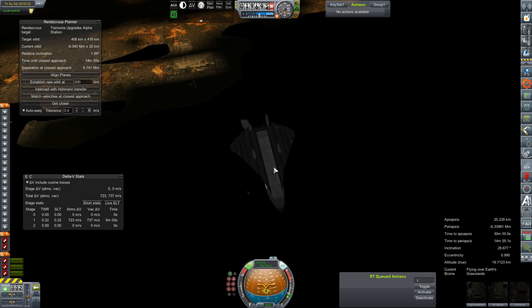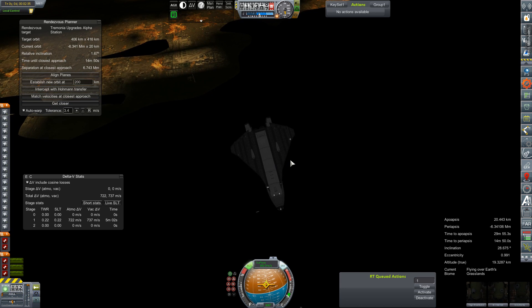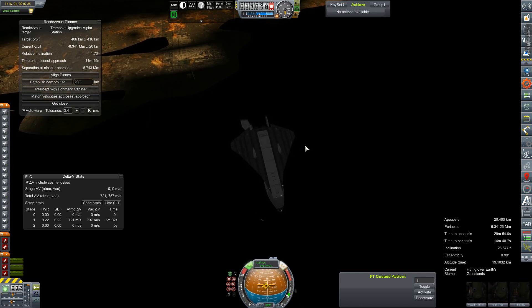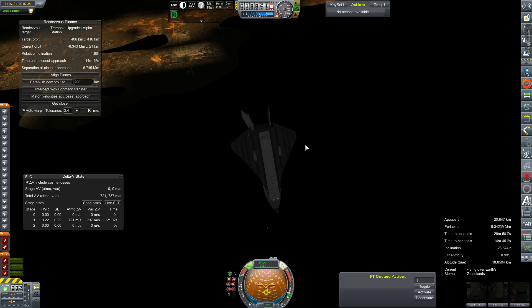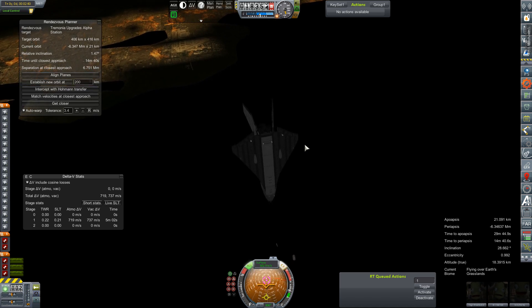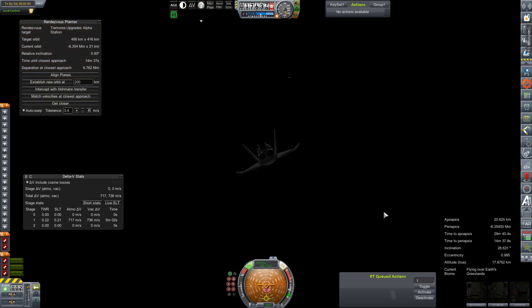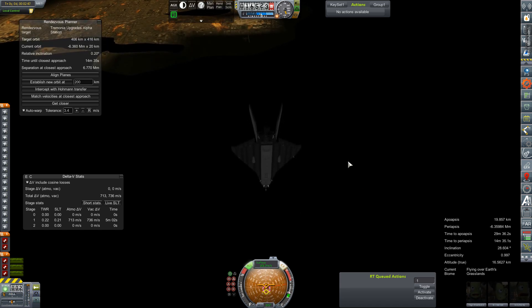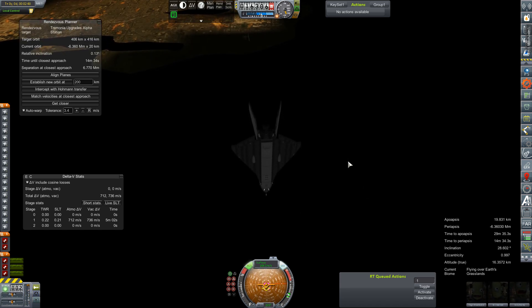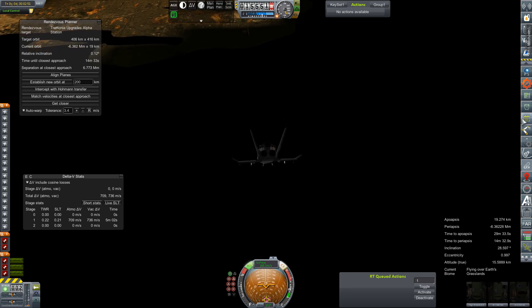We are almost subsonic so we're going to just start into an Immelmann turn here, inverted Immelmann maybe, and try to get ourselves back down onto the runway. That booster spun itself apart. Alright, we're probably going to have to vent some fuel.